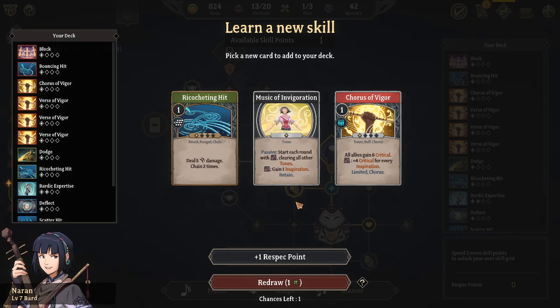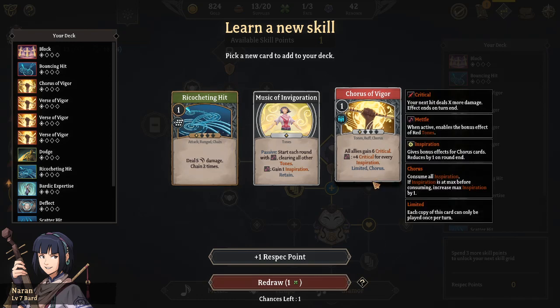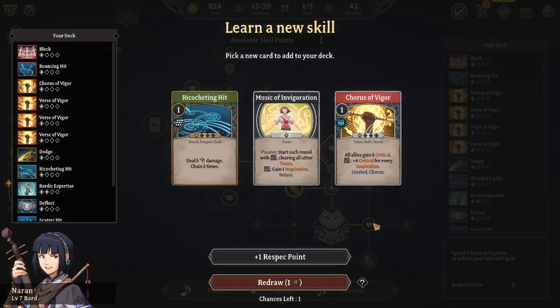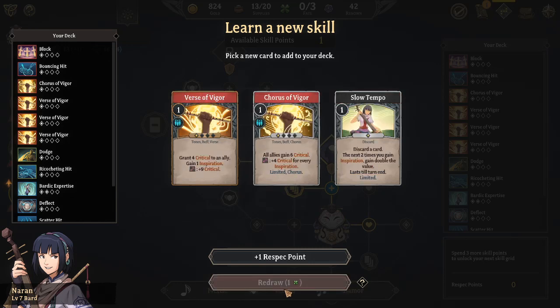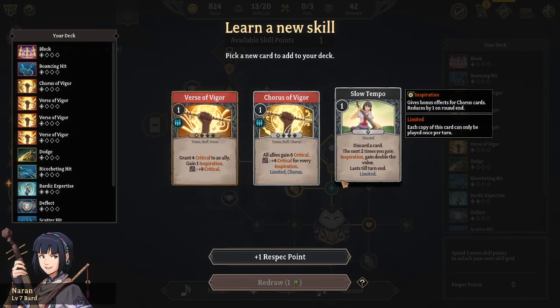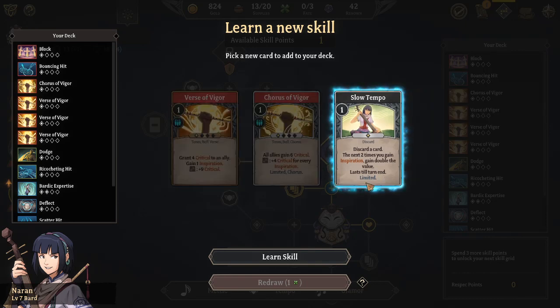What the hell? I already have a card that's Ricochet hit and Chorus of Vigor, and this just works against me. Come on! Discard a card - the next two times you gain inspiration, gain double the value. It lasts till the end of the turn. You know what, I'll take it. I was not impressed with those card draws.